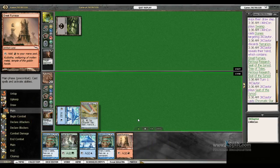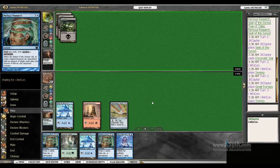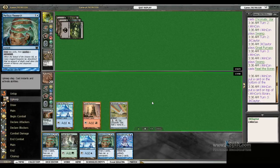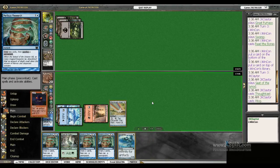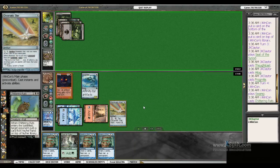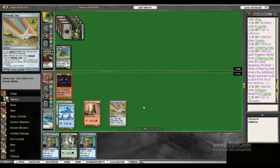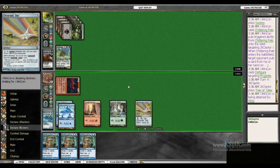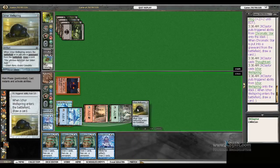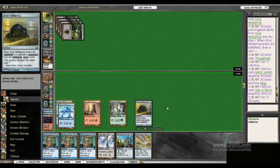Their Thoughtseize took our Tarion, but we drew Chromatic Star, so we've still got Research. He reads the Bones. I don't know why I didn't instant-speed Research. But it is what it is. There's an A-Tog and a Frogmite in play now. Chittering Rats — there goes my Frogmite. Research goes back on top. I attack, and we go ahead and sac that to get a fresh draw. Wellspring happens. Citadel. Another Thoughtseize. And we lose our A-Tog to the Gust Verdict.